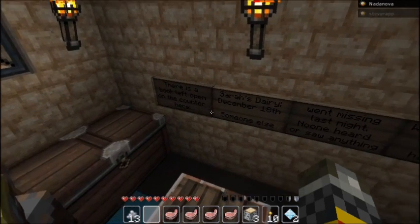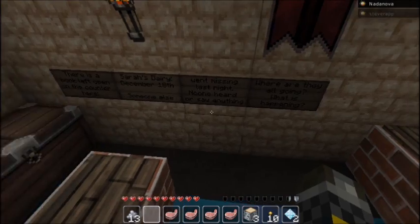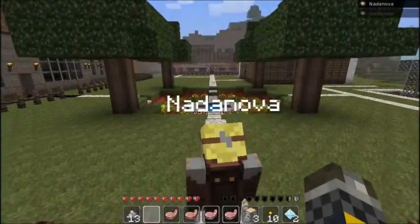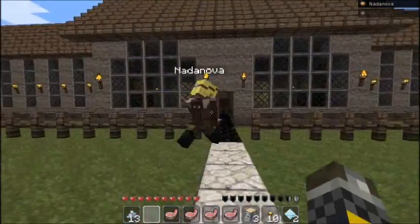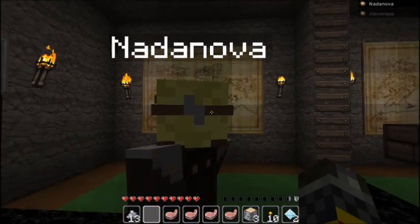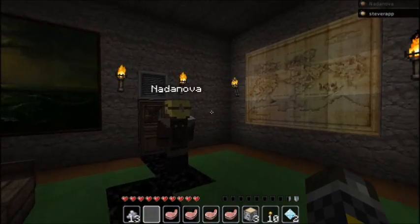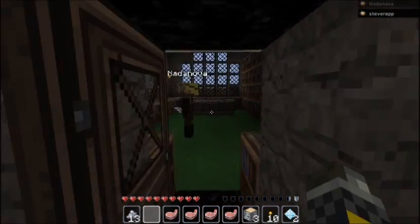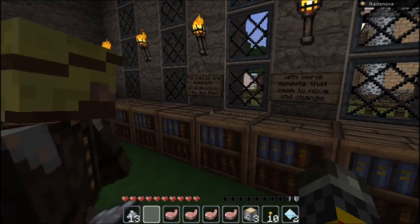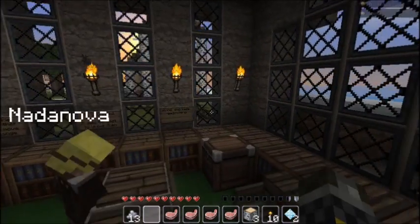Sarah's diary, December 18th. Someone else went missing last night. No one ever saw anything. Where are they going? What is happening? That was brilliant. Obsidian Path. These people do know how to decorate their churches. With the Steampunk texture pack, the paintings here actually look like pistons. With John Smith on, they look like a map of Minecraft. Signs: shelves are filled with strange books. Many are filled with eerie symbols that seem to move and change as you read. Maybe best to leave them alone and keep searching.